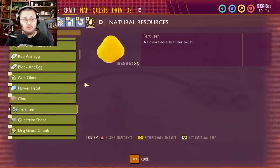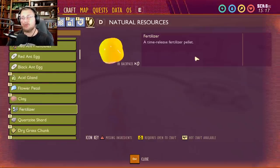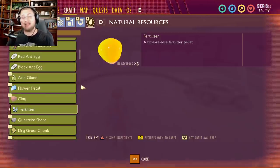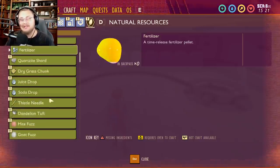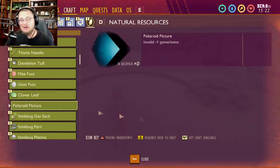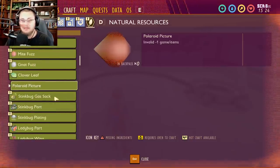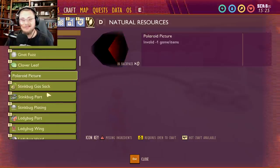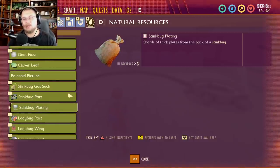Fertilizer is probably going to come at some point in the future — I believe it'll be found in the shed — and it's used to fertilize plant life or garden beds. The polaroid picture is an invalid game item; it's probably not coming to the game and will likely just be set aside.